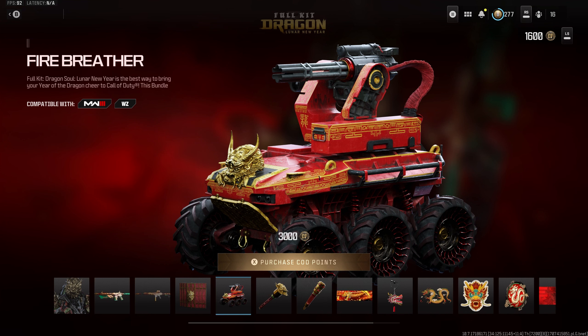I was really hyped for the Fire Breather Wilson — I thought it was going to shoot out fireworks or something badass like that, but unfortunately the skin does not work in game. You can select it in the menu and equip it, but nothing will show up when you get in game.